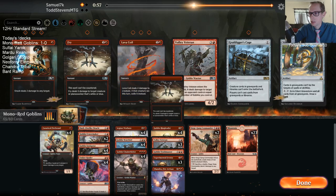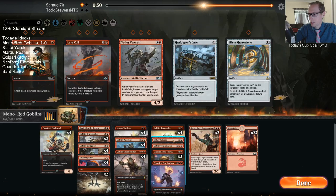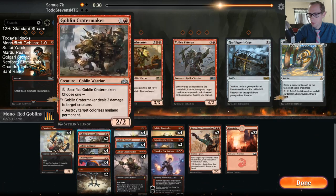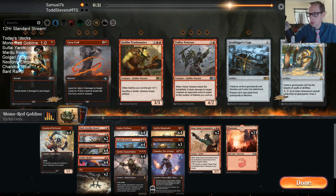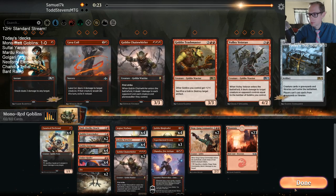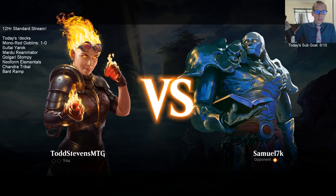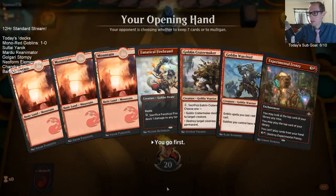Fry does kill both Nicol Bolas's. I'm going to take out the Veterans and the Trashmaster. Looks like maybe we need another land in the deck.